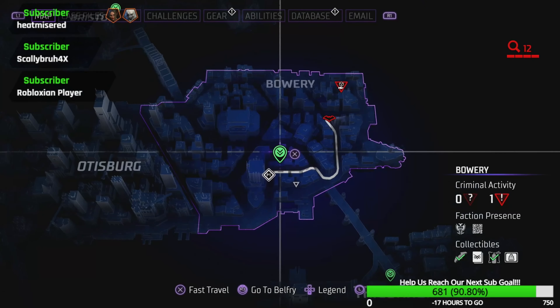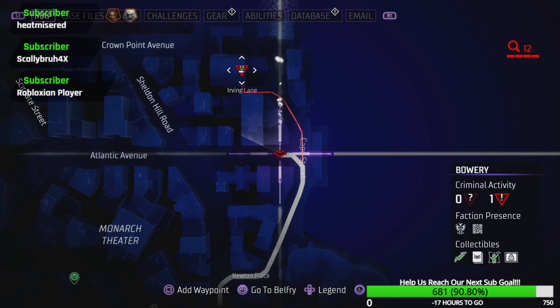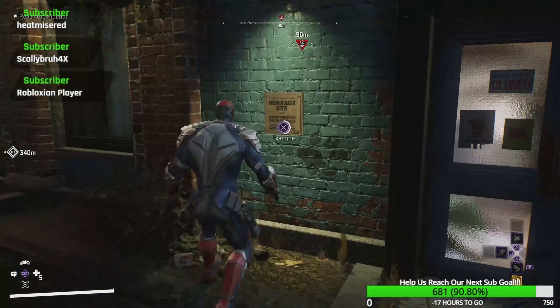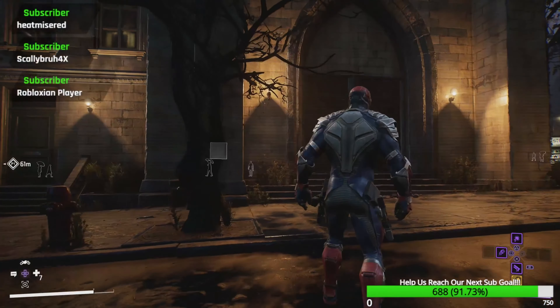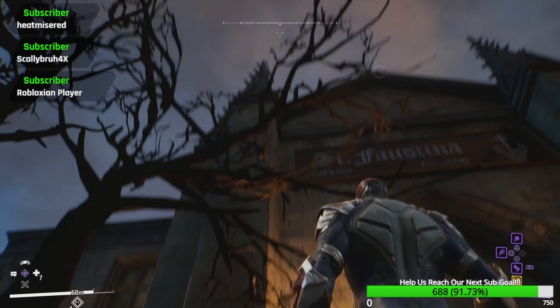We're gonna be heading to the Bowery for our next section, starting here. And here's our first one. The next one is right here, which is — shockingly — the SK Animal Shelter, Cause for Paws. If you don't understand the reference: SK is Selina Kyle. There you go. Well, apparently there's some missing dogs. I actually found the one I'd already scanned, and it is up here at the Bristle, right here. So we actually are gonna be able to show them all correctly.